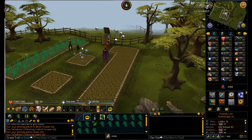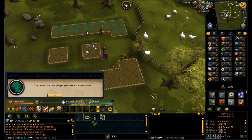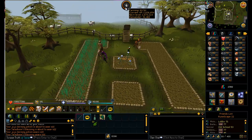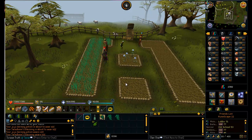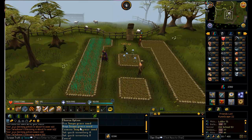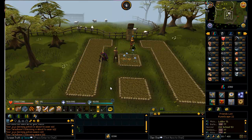Snapegrass isn't exactly the most valuable thing in the world, but I'm almost beginning to think that buying the seeds could be potentially worth it - but only if you actually have the scroll from Dungeoneering. The seeds can be pretty costly, and every time you get them back it really helps.